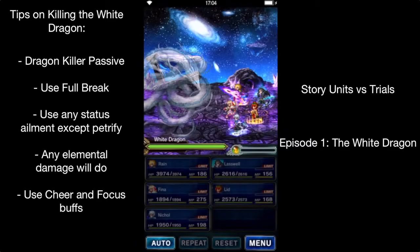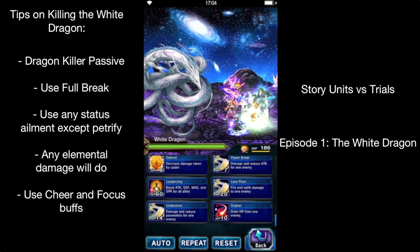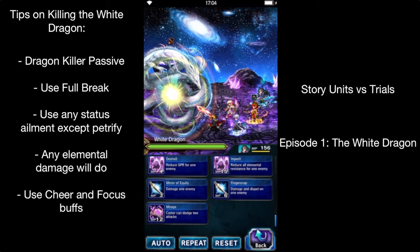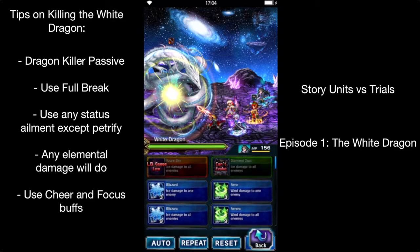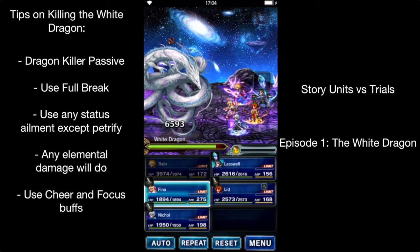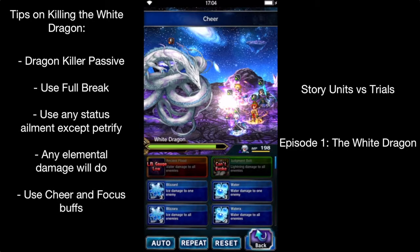This one's really easy, especially with Dragon Killer. I'm going to do a dual wield. And with three and six star, I've got full break pretty much right there. I don't think he really has a weakness. We'll just go ahead and do Mirror of Equity, I guess. We do have Cheer with Venus — that'll help as well.